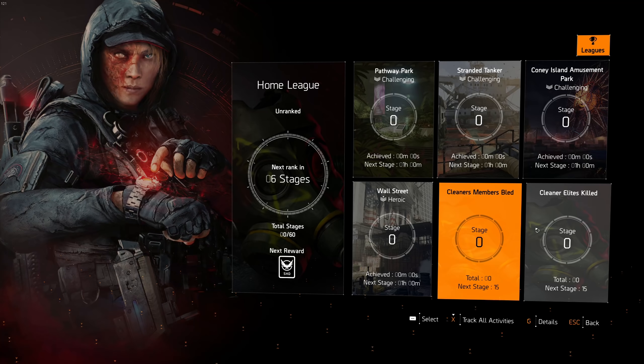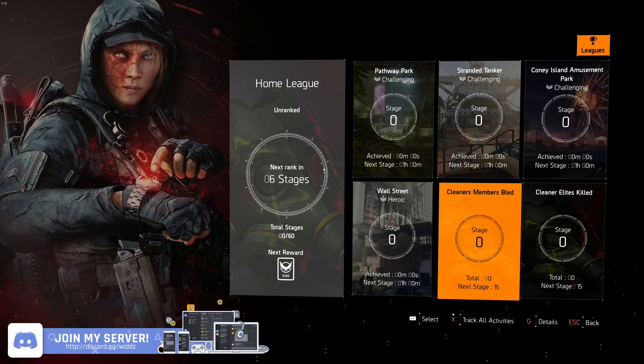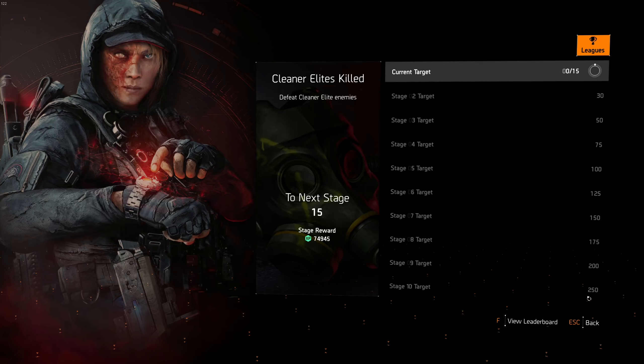You can also do the Cleaners members bleed and Cleaner elite kills challenges — everybody can do these, they just take some time but are pretty easy. For Cleaners members bleed you need to apply bleed to 140 people; you don't have to kill them with the bleed, just bleed them. I'd suggest using a Stinger Hive, maybe the chest piece that makes them bleed. For Cleaner elite kills, it's a total of 250 — doing open world on heroic is probably a good way to handle that.